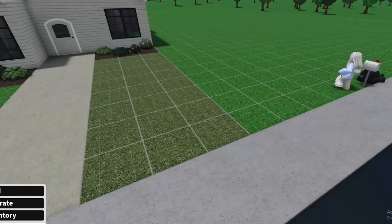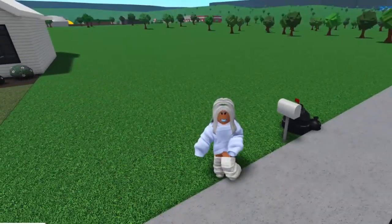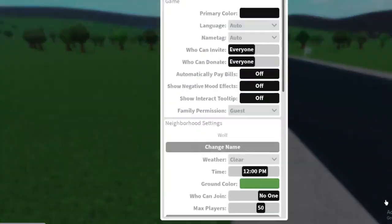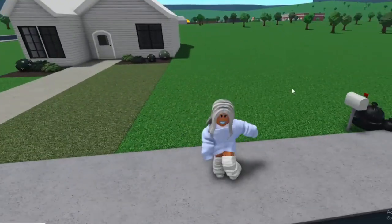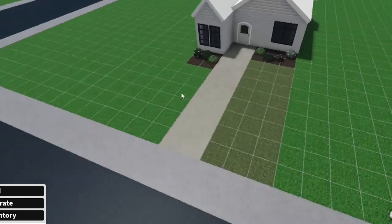By the way, if you guys want to, you can go to Settings and change the color of your grass — go to Options and go to Ground Color and you can change it to whatever you want. But this doesn't really appear to other players, so this is why we're doing the custom grass.